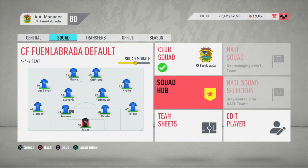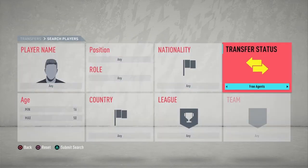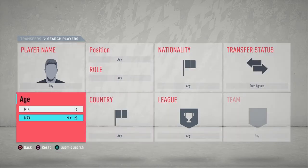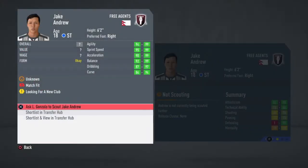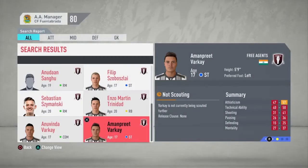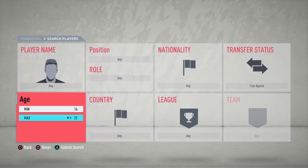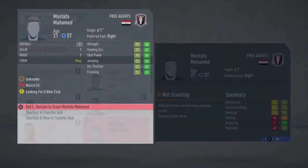Let's go to Search Players, go to free agents, set the age to around 20, and search. You can see here — Jake Andrew — look at these stats! Sometimes they can be rated as high as 92 overall or something like that. There's the other custom player too — I'm not 100% sure which one he is, but he might be retiring at the end of the season.